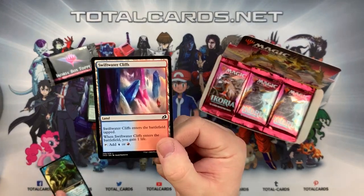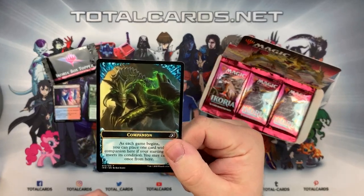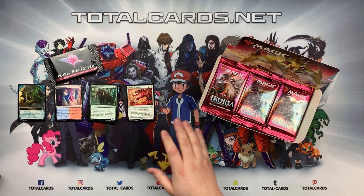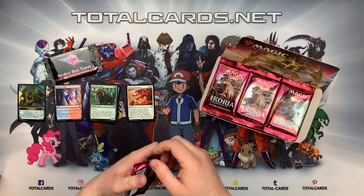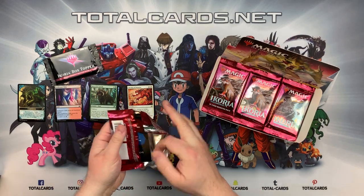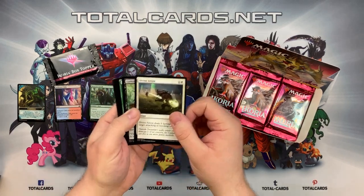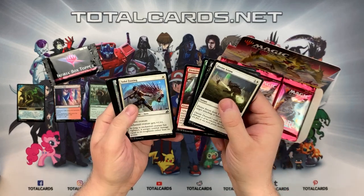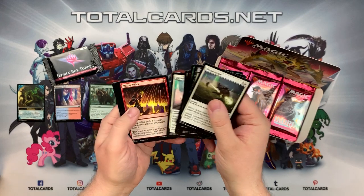Obviously it comes with these lands - the lifeline lands - and you get your token inside it there. Please comment on some of the things that you are looking forward to seeing in this set. Obviously the power level has been shifted up and there are also some really interesting combinations you can make with these decks.